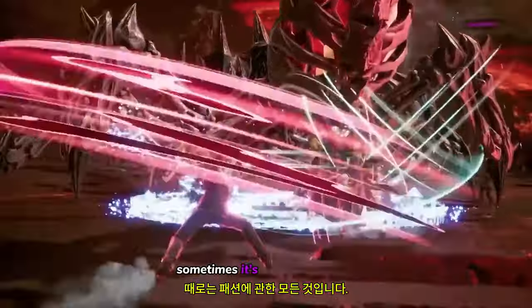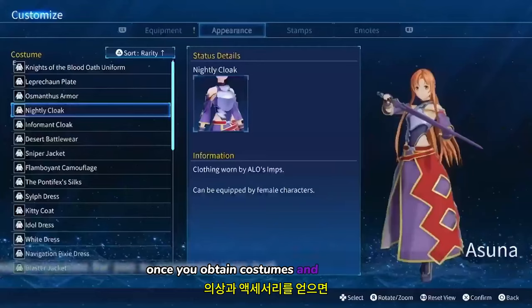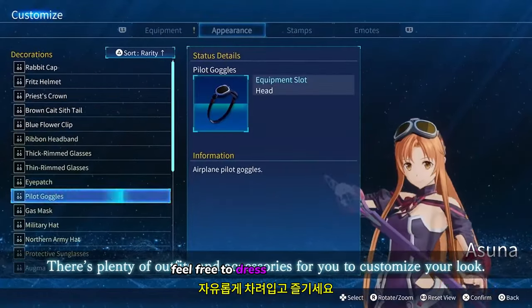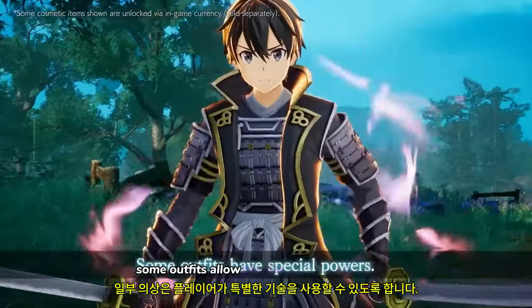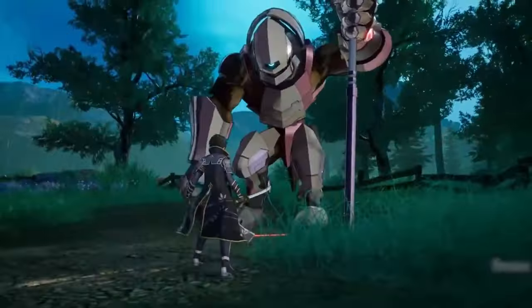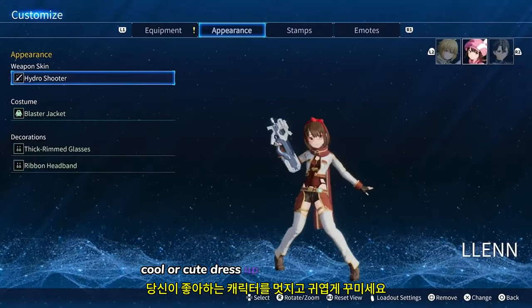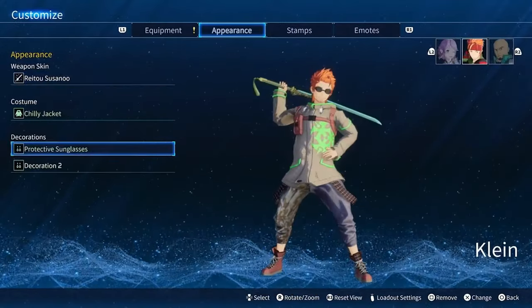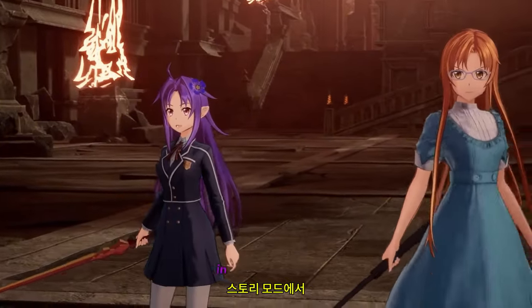Sometimes it's all about fashion. Once you obtain costumes and accessories, feel free to dress up and have fun. Some outfits allow players to use special skills and ultimate abilities. Cool or cute, dress up your favorite character. The outfits you change here will also be reflected in the story mode.